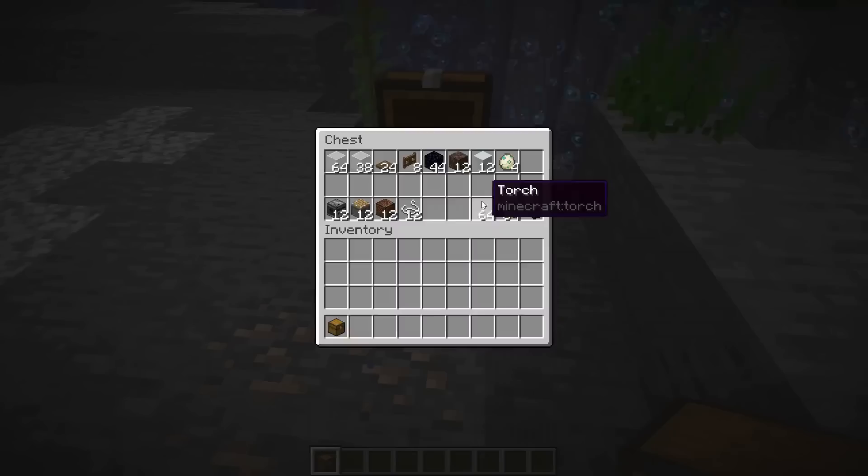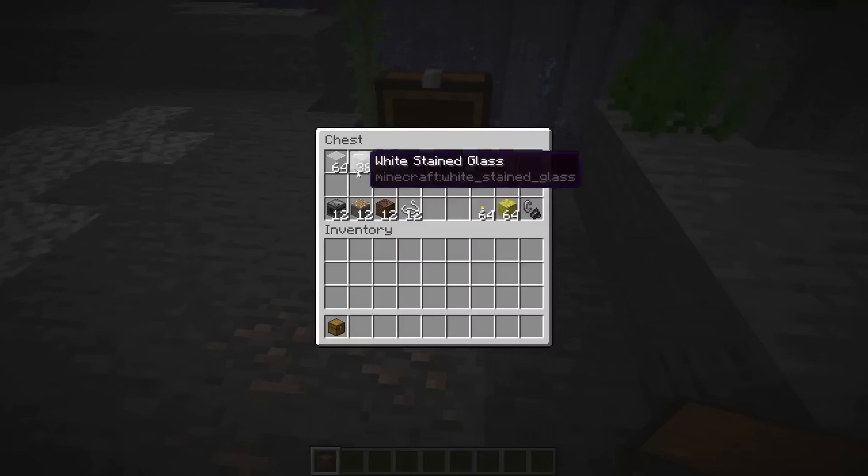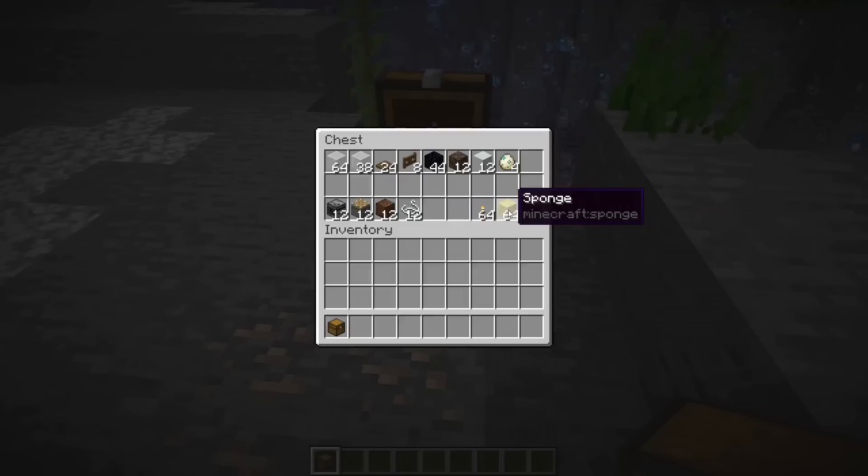Some additional useful things are some torches, but that's only if you use blocks that monsters can spawn on, some sponges just to get rid of the water when you need to, and a flint and steel to light the other portals.